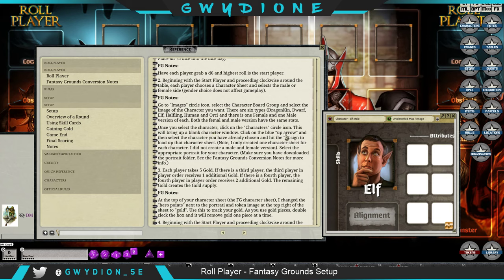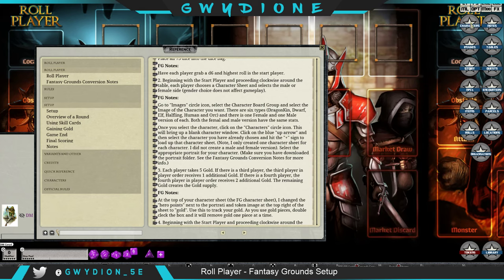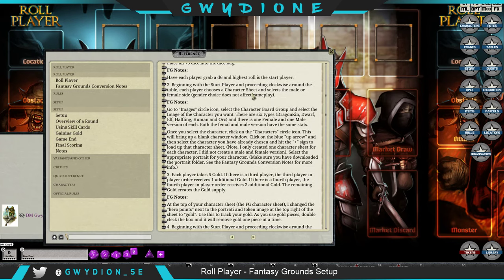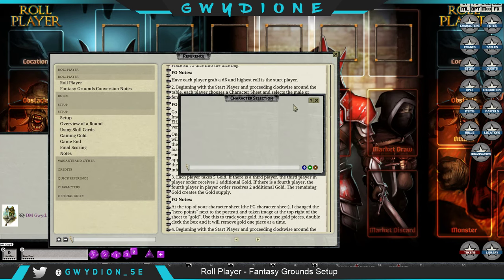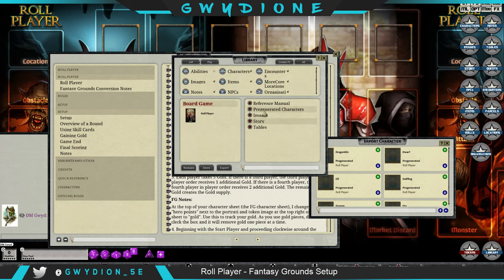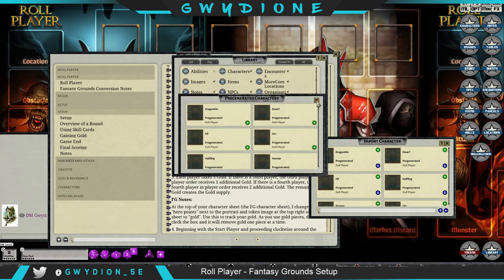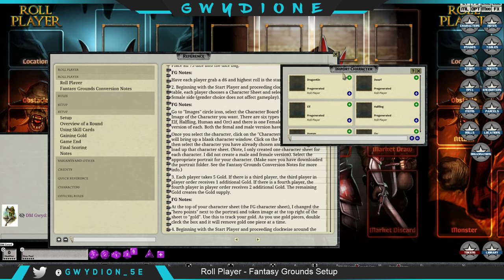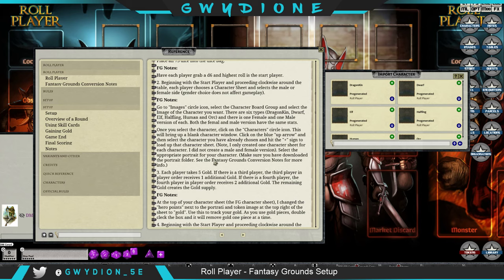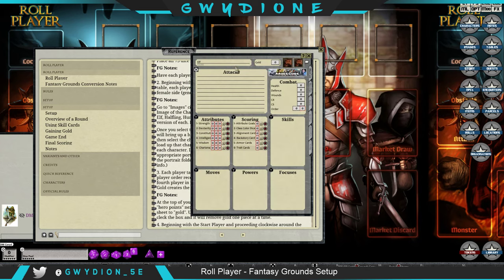Once you select the character, click on the character circle icon. Select the blue up arrow icon to see all the pregens I've created. Another way is to go to the library and click pregenerated characters. We're going to find the elf and hit the plus sign to load that character sheet. I've already got the portrait loaded in my version.